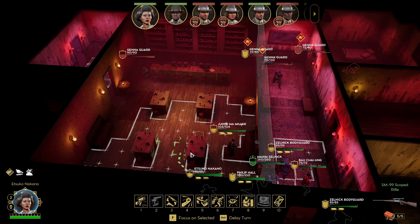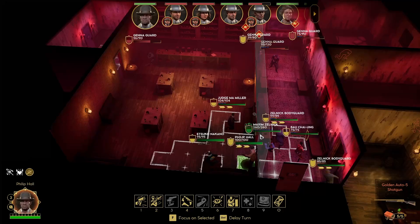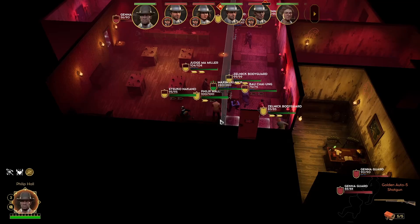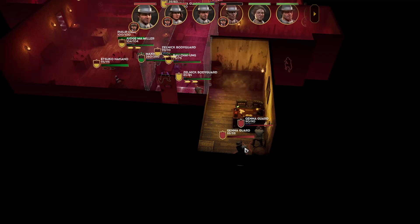We do have one lone guard over here. I think we have enough firepower in this room to just kill him, and then we don't have to worry about him. Phillip has the issue where he's holding a shotgun — we gave him that weapon. So we're gonna have to find a good percentage for him. We're hoping to kill him before he gets the move. This would work if it hits. And then Ma can finish things with a nice little rifle shot.